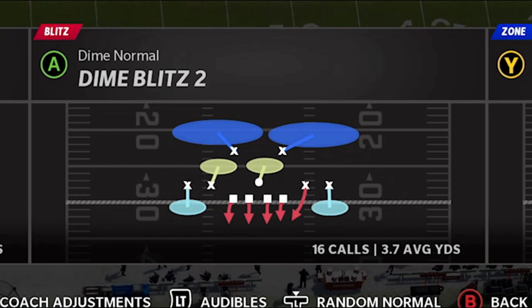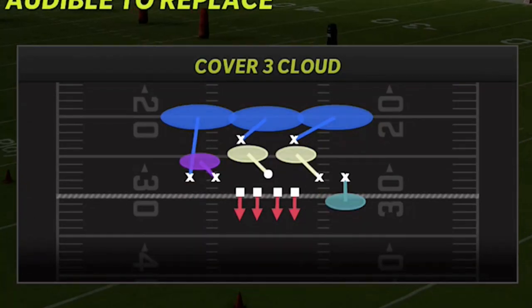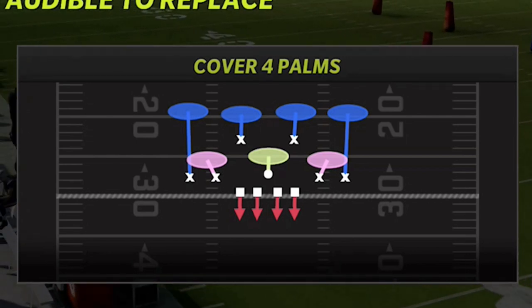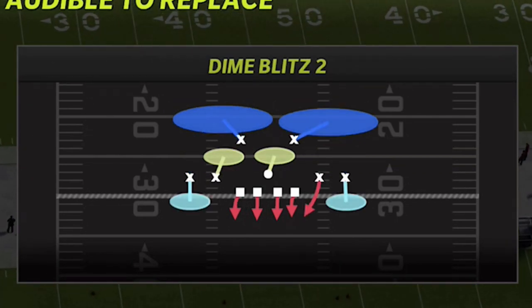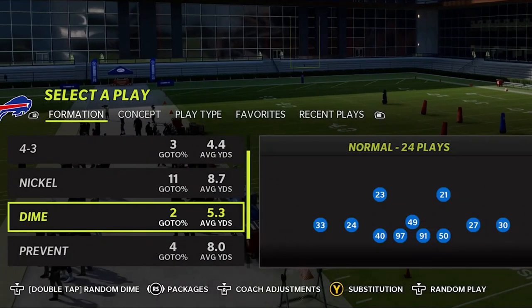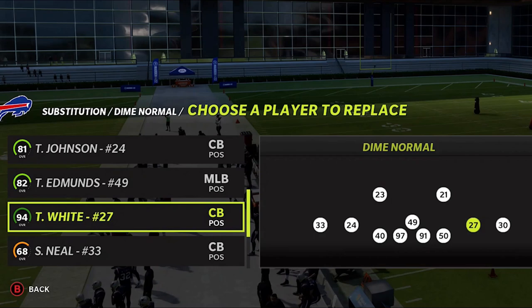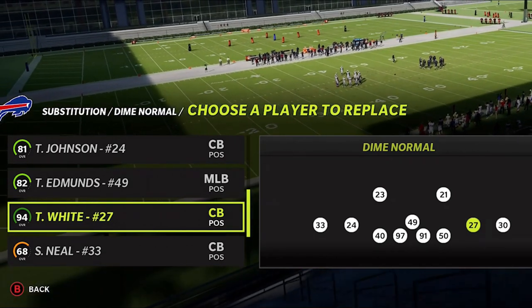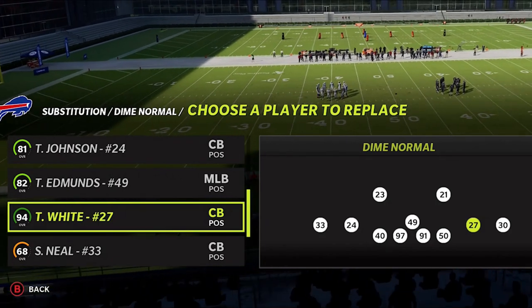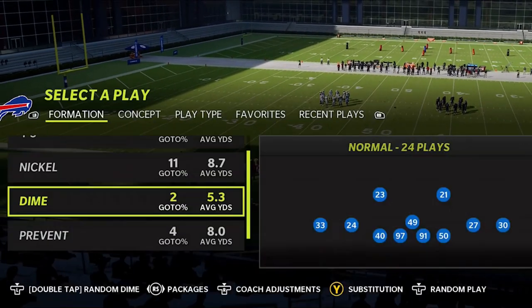This is a very simple defense. The 4-play setup I would have for this: Cover 3 Cloud would be one of my favorite pass defenses, Cover 4 Palms would probably be the best run defense, Dime Blitz 2 would be in here, and the last play would be the DB Blitz. You want to make sure your fastest cornerback is in the blitzing spot. On this team, the fastest one is Tredavious White at 91 speed — hopefully fast enough to get this blitz through.